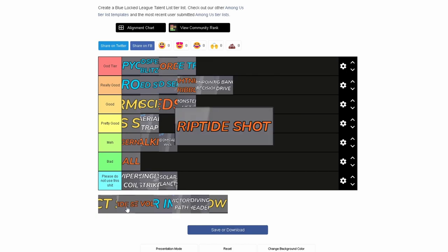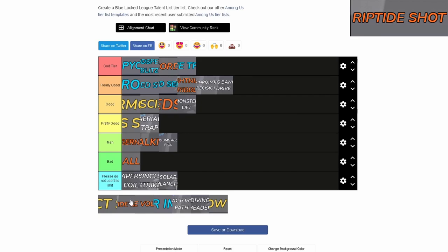Ricochet Shot — I feel like it's not even that good. It's fun to use, don't get me wrong, but it won't even go on goal sometimes even if you have a really good shot. You have to be good with curves first and aim it at the right area to get it to curve where you want. I'm going to put this at Meh.